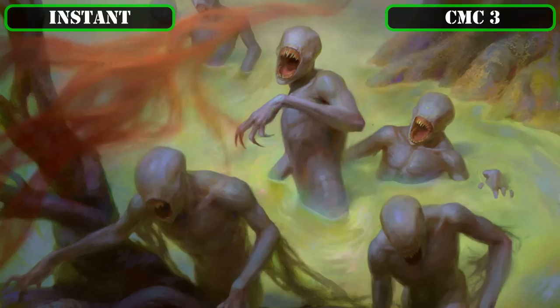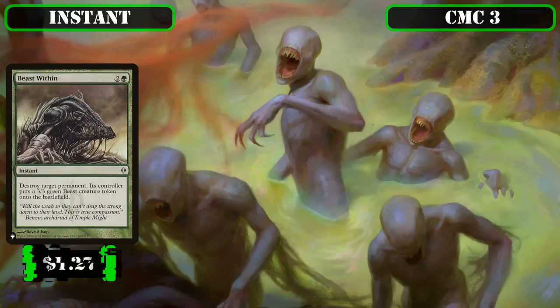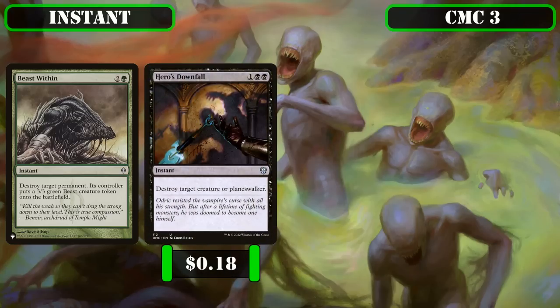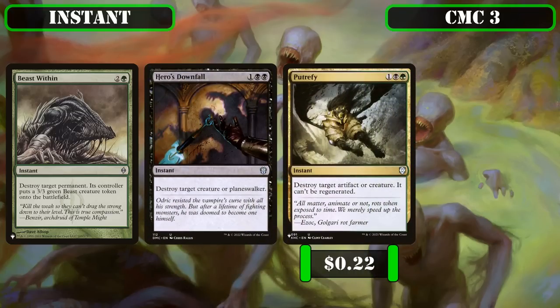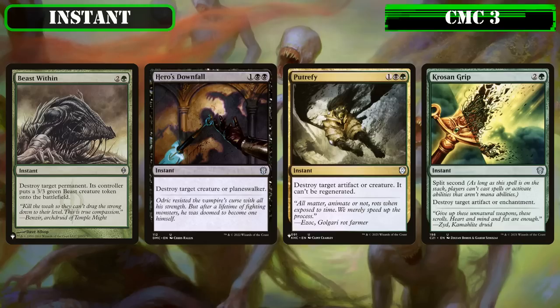The CMC 3 slot consists of removal options all the way down: Beast Within, which destroys target permanent and gives its controller a 3/3 to replace it; Hero's Downfall, which destroys target creature or planeswalker; Putrefy, which destroys target creature or artifact and prevents regeneration; and Krosan Grip, which destroys target artifact or enchantment with split second—wrapping up our removal suite with staple spot removal in our colors to handle any threats our opponents throw our way.